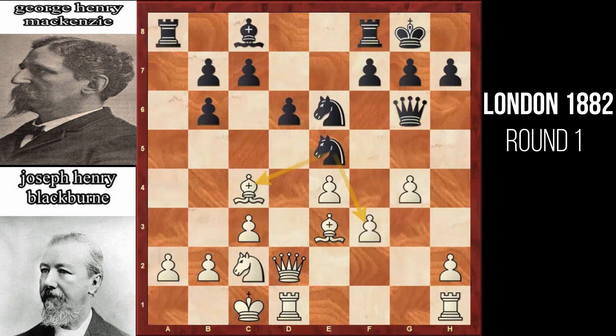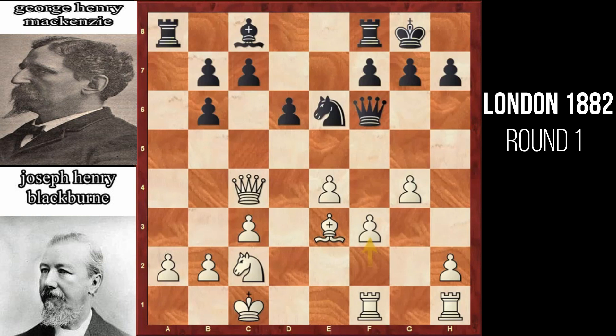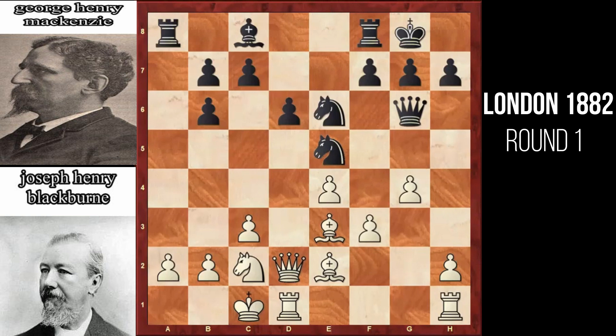White played bishop to e2. However, a better idea in this position would have been to play queen to e2. Now if knight captures the bishop, queen captures the knight, queen to f6, and here we can play rook to f1, defending this pawn. But bishop to e2 is a huge blunder by white, because now it leaves the pawn at a2 hanging.